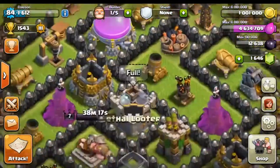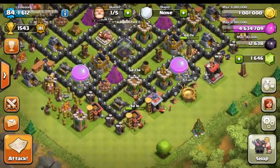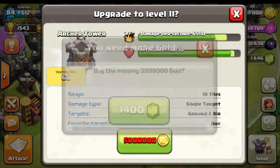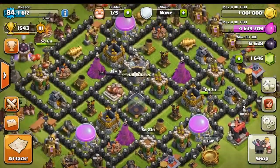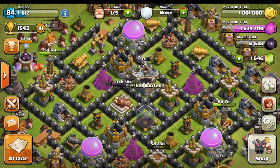We cleared a bush but didn't get any gems from it, so this is looking like a pretty big fail. We really wanted to upgrade this Archer Tower but we're just barely short on gems. So we're probably just going to go ahead and end the episode here and save that for another episode.